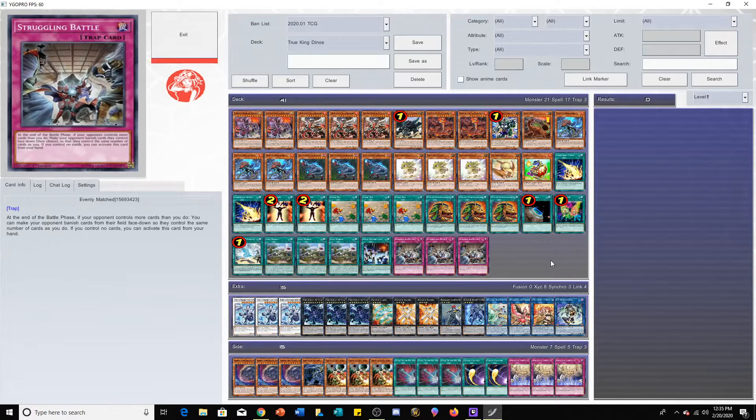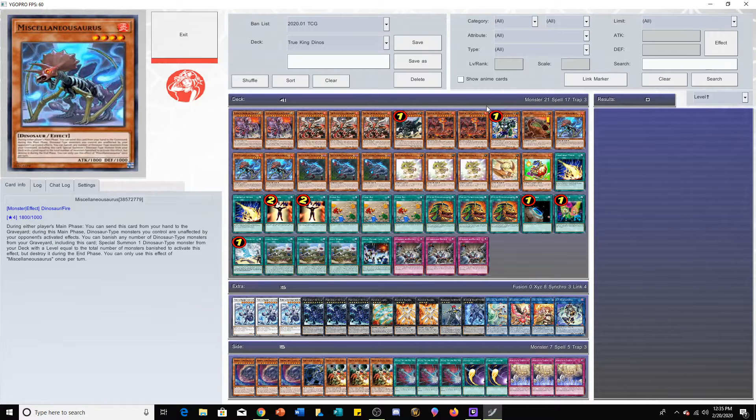What is up everybody, this is All Things Entertaining, bringing you the brand new video. Today we have Scott Page's third place UDS Tulsa deck profile and we're just going to jump right into the deck list. It's quite expensive — he's playing triple Pot of Extravagance and two Lightning Storm in his main deck, and IP Masquerena is also pretty expensive, but we're just going to jump right into the deck.